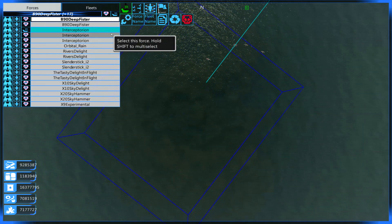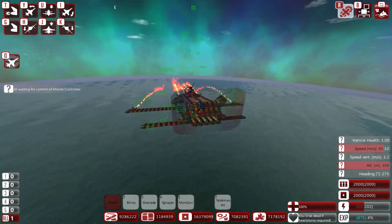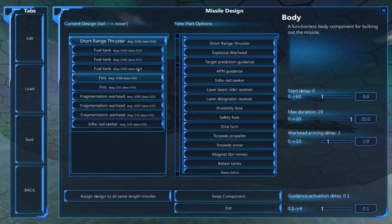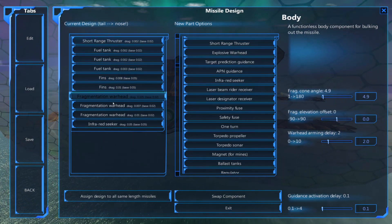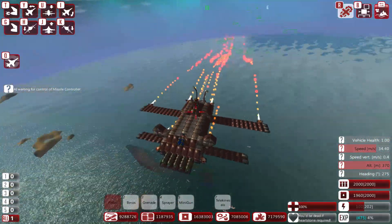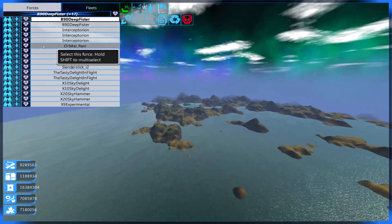Let's take a look at an Interceptorian really quick. Here's a little Interceptorian. These are so basic and so ugly. Some of these were starting ships that I built. For instance, this one just has missiles. What's the makeup? Short-range thruster, fuel tanks, fins, three frag warheads, all with low cones. I remember these Interceptorians are very effective, but they are just made of paper, made of balsa wood. These things are meant to just utterly get wrecked.